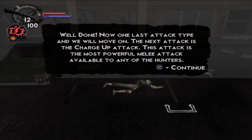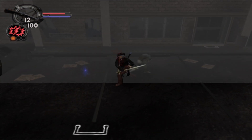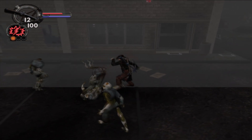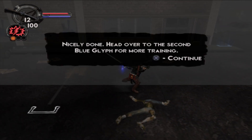I'm going to be honest — I don't like the jump attack, it's not very good. The next attack type is the charge-up attack. Is there a lock-on button? Because if there isn't a lock-on button, this game has already failed. Let's have a look-see — is it going to give me a lock-on button?